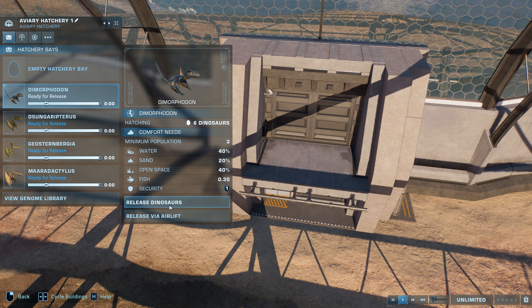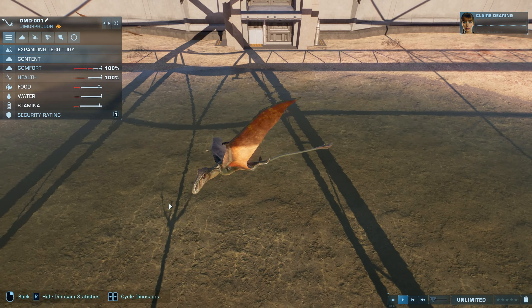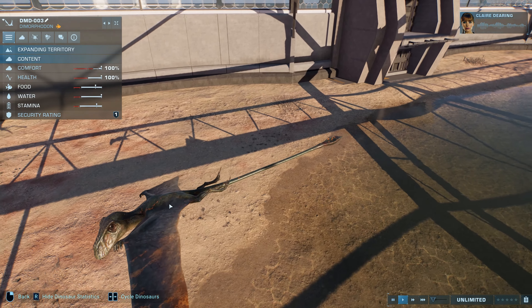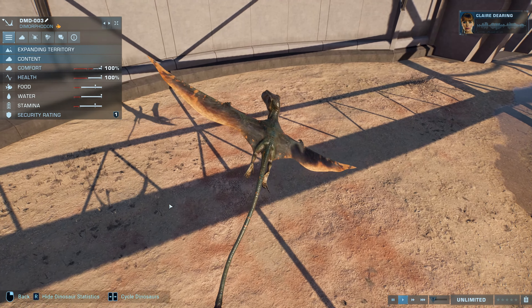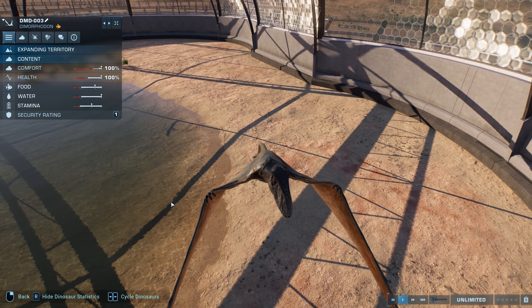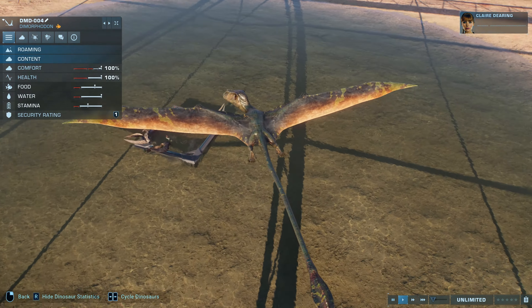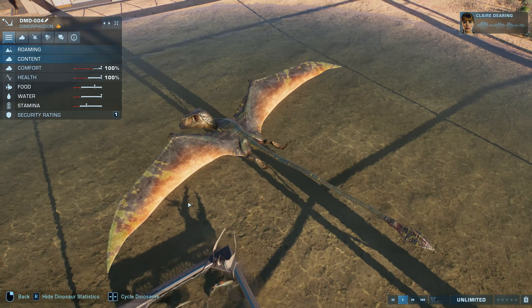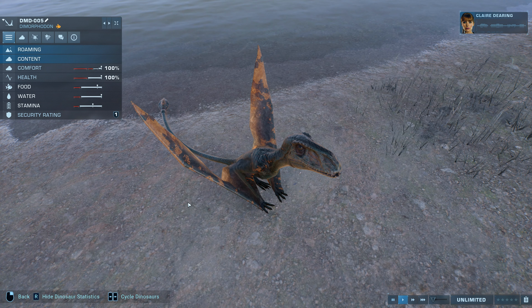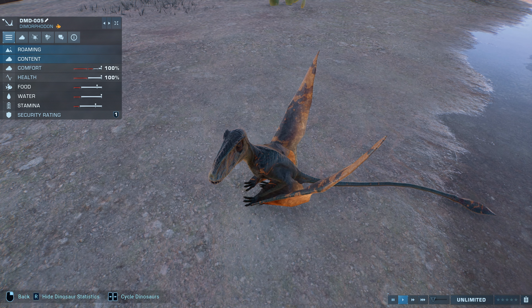Oh, look at those colors! Welcome to your future and our past. I'm Claire Dearing. I used to be management until things went awry. Now I'm more of an advocate. John Hammond wanted a world with dinosaurs, and I want us to take care of them. You'd think a mouthful of teeth would be scary enough, but this animal, the Dimorphodon, actually has two distinct types of teeth in its jaws. And it flies — well, more accurately, glides. Absolutely superb.